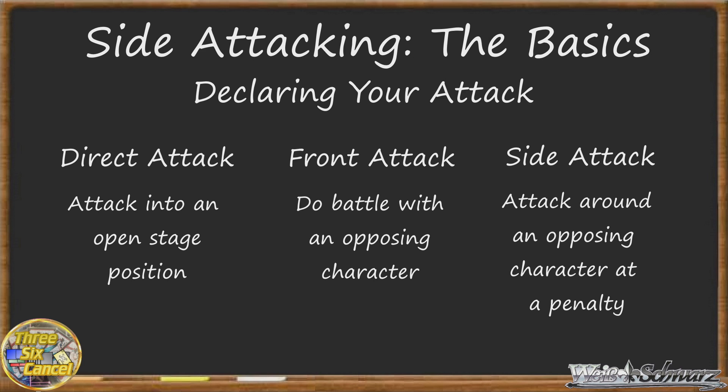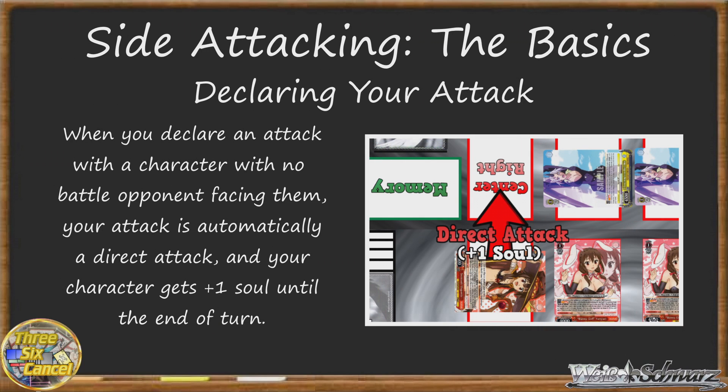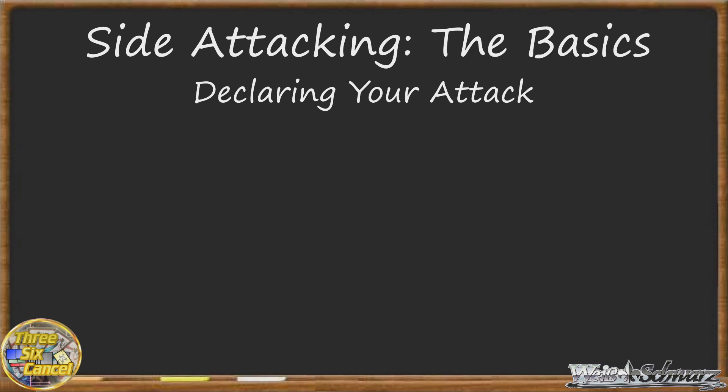Now, this hinges on whether or not the character you choose to make the attack with has a character facing them on the opposite stage position on your opponent's stage. If the space on that stage is empty, your character will always be making a direct attack, which adds an extra soul to their damage. However, if your character is facing an opponent's character, you have two options.